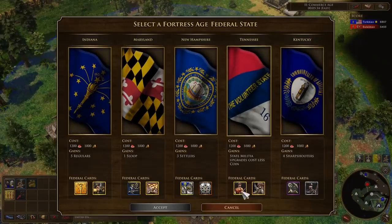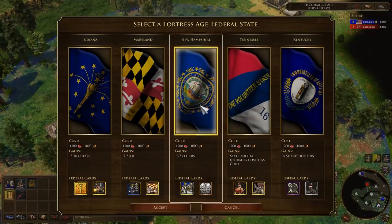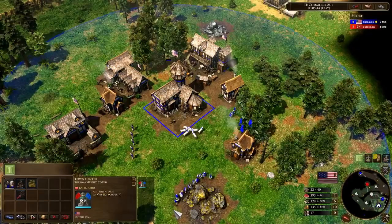These range from the Delaware Blues, which ships a heavy infantry for every shipment sent so far, to the Indiana Improvement Act, allowing you to advance to the Industrial Age for free, but with a significant research time penalty.